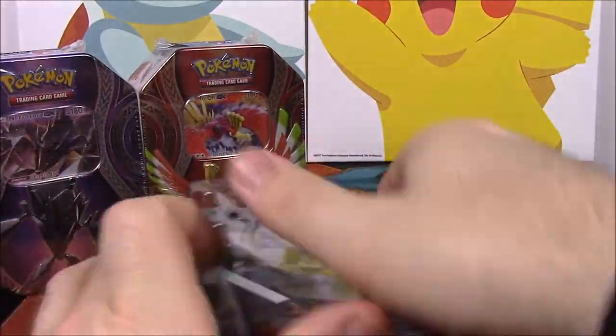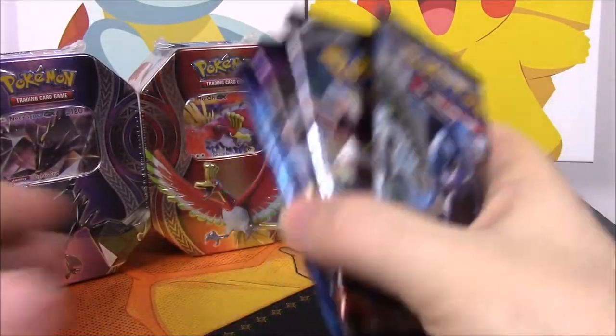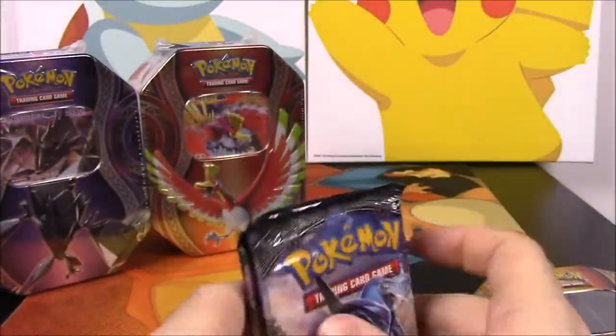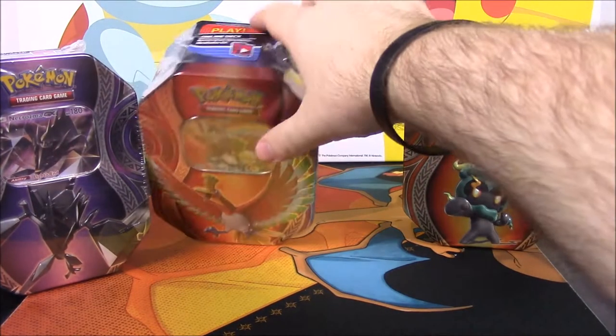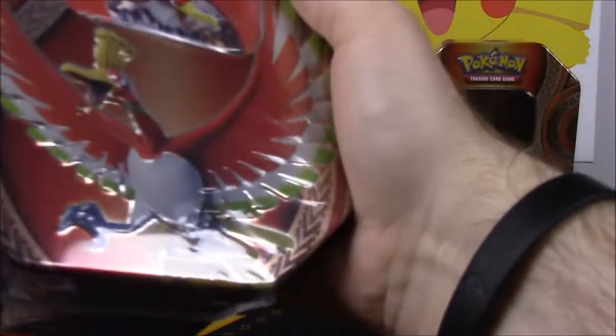Of course with these tins you get four booster packs, so let's see what we actually get out of these. We have Burning Shadows, Burning Shadows, Guardians Rising, and then Evolutions - they're still including Evolutions. We'll pull all these out and open them all together at once, going through all the tins.